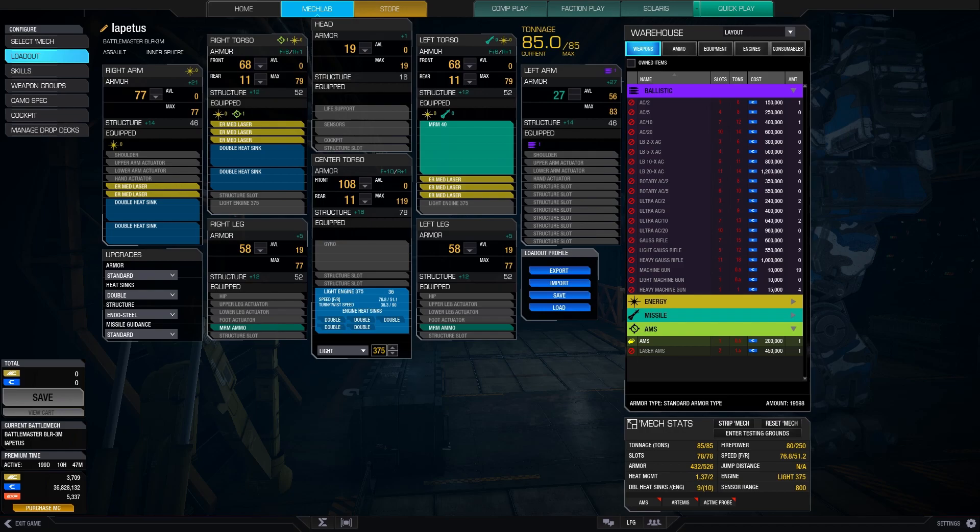Combined, the eight ER medium lasers deliver 40 damage. Although this damage is not pinpoint, the duration of the lasers is reduced by 10% by a quirk, and can be further reduced by an additional 10% in the skill tree for a combined 20% reduction. In so doing, the lasers only need to be held on the target for 675ms to deliver their full damage. This renders the lasers very similar to medium pulse lasers, which have a duration of 600ms. Rather than employing standard medium lasers, the extra range provided by the ER medium lasers has proved optimal.